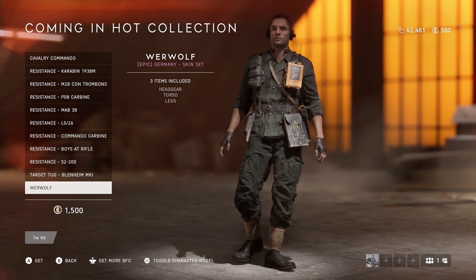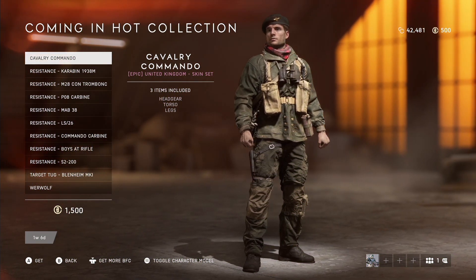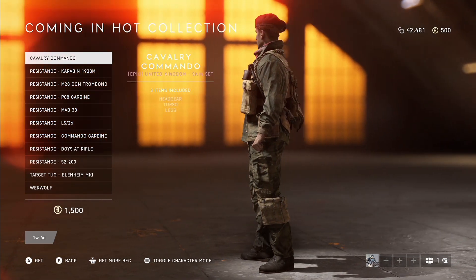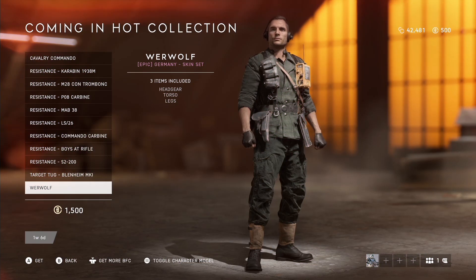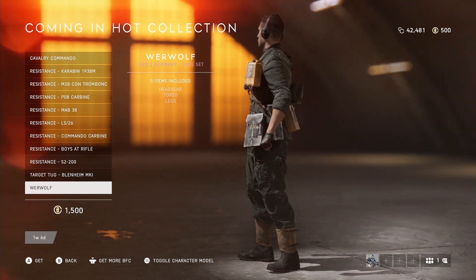For the soldier outfits, this isn't really anything new — we have seen these outfits rotate on the armory before. But the Cavalry Commando was definitely an interesting outfit with lots of detail on the soldier itself; this one is a great one to mix and match with other cosmetics and hopefully should return in the future to buy separately. As for the German outfit, this one is cool too since it doesn't share any copy-and-paste pieces from any other outfit in the game, making it a unique outfit in itself and another great one to mix and match.